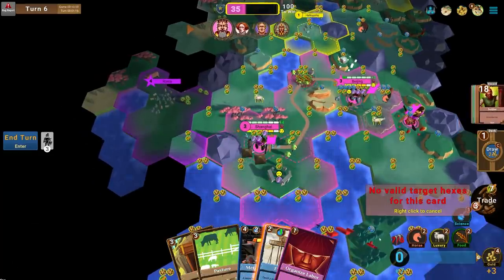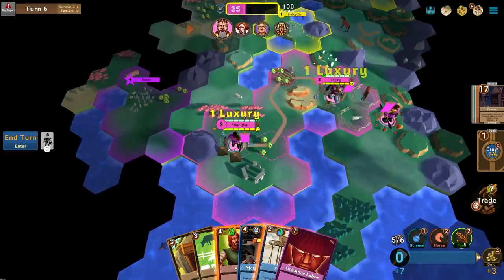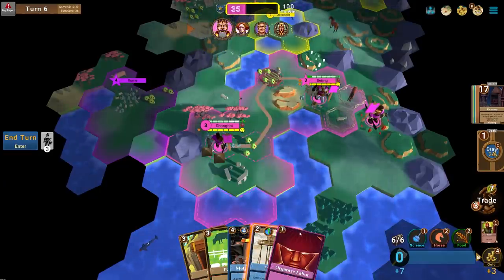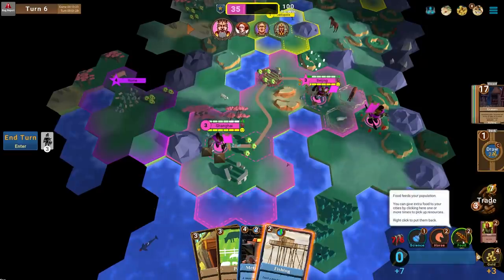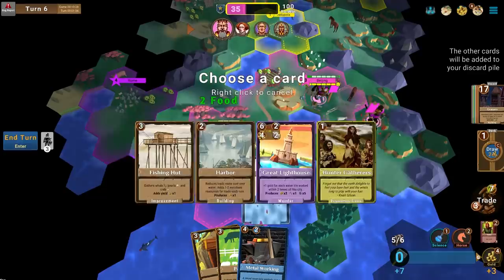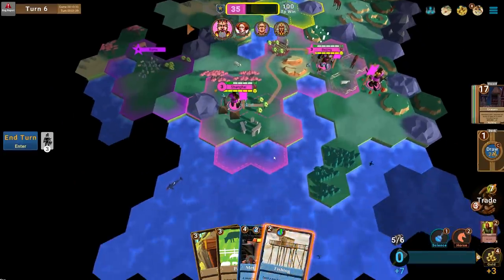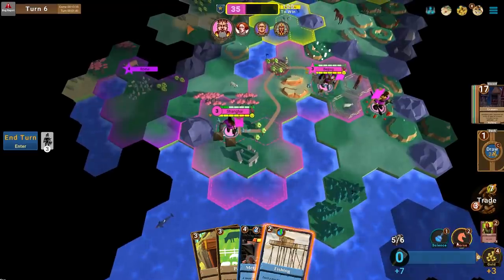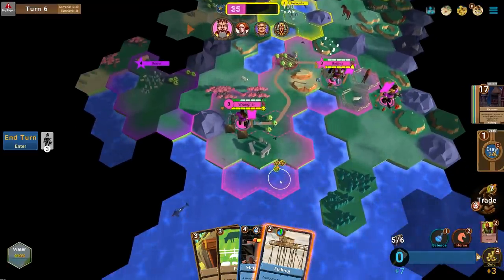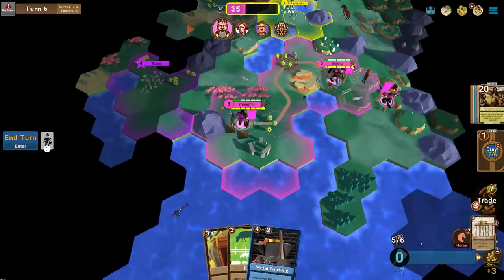I could still build a Settler — I'll bank that. Let's distribute luxuries and bank the Settler for next turn. I'll put two food into Shanghai so it grows next turn. Shanghai is working water tiles, which aren't the worst — one food, two gold. I think I'm going to go Fishing and grab Fishing Huts, saving that for next turn.